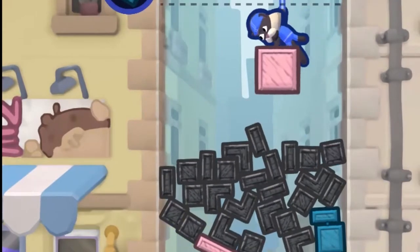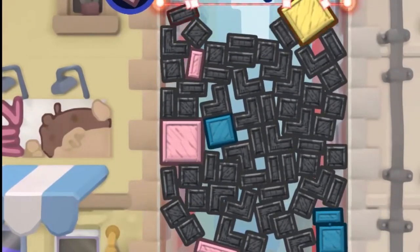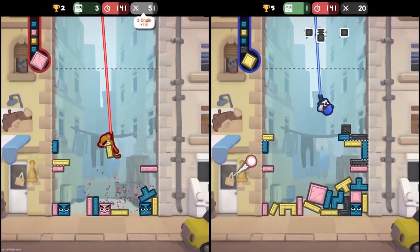It doesn't necessarily have to be a cascade. If you get lots of matches in quick succession, it'll build up your chain and dump lots of garbage on them. But watch out, because if they have a chain ready to go, that'll effectively parry the attack and send garbage back your way.